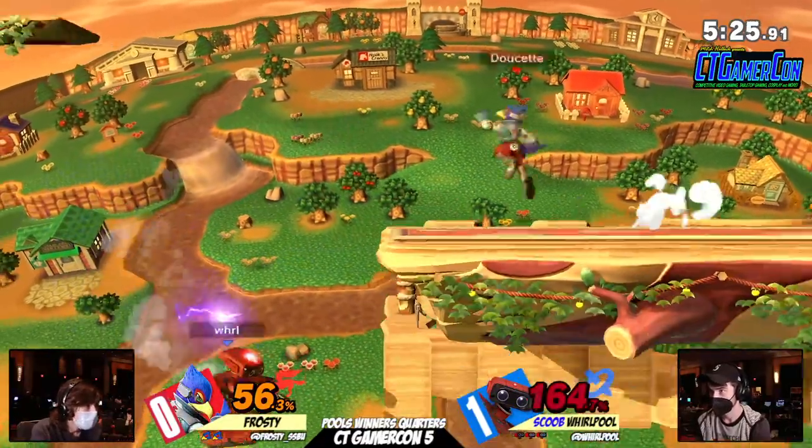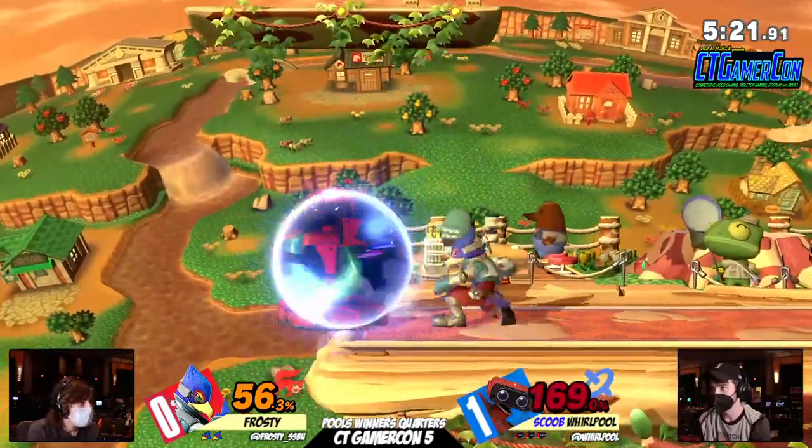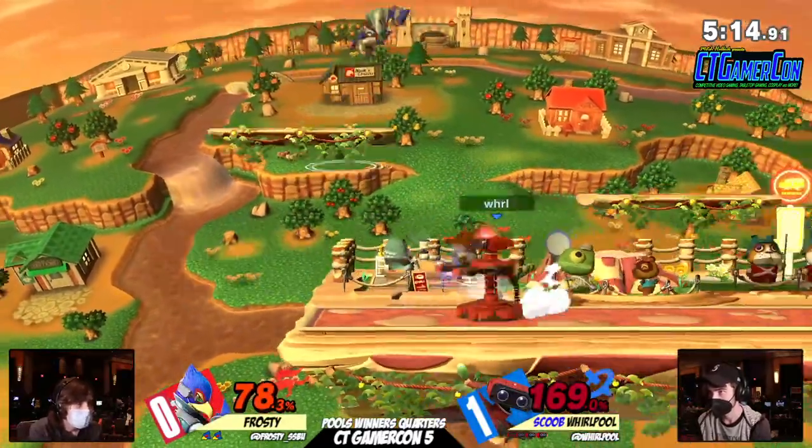That being said — wow, that was a good laser. Now, we're going to talk about Falco for a bit. Falco can't kill right now. Down tilt and up smash are his only two options. Falco has a very linear killing option.